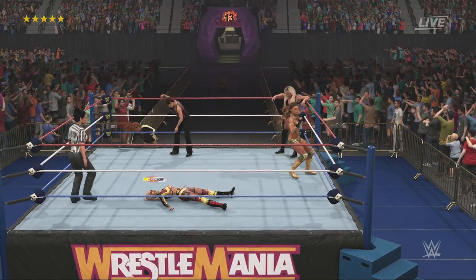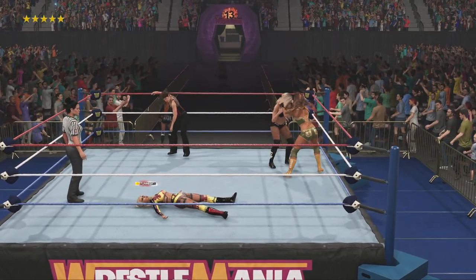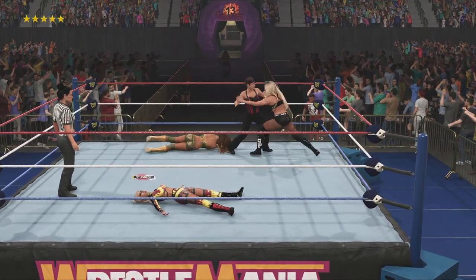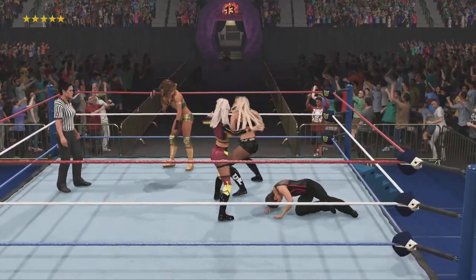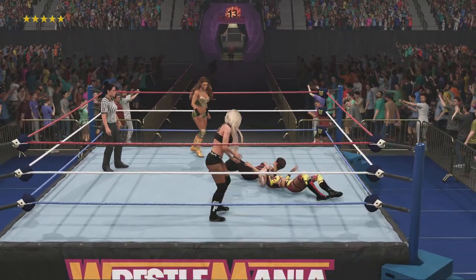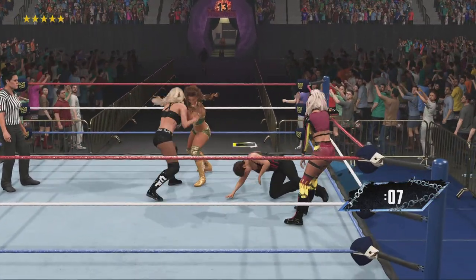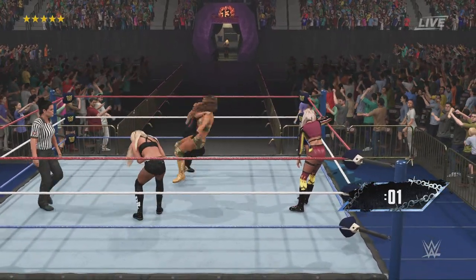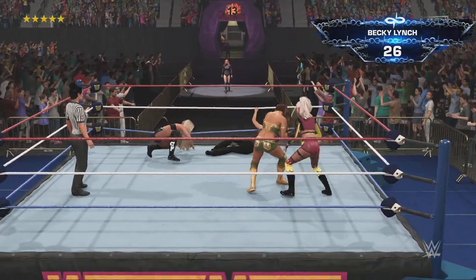Into the corner — this can't be good! Torres is caught — beautiful suplex. And a backbreaker right to the spine! Snap suplex. South slam. Using the elbow to escape the attack — STO takedown. It's now time for Becky Lynch, and she wants to take the gauntlet for herself.